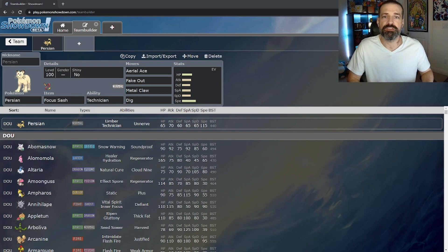Now that we're a flying-type Pokémon, we have to look at the weaknesses we just inherited. Flying only has three weaknesses: electric, ice, and rock. Thankfully Persian has a diverse move pool with counters to each of those typings already in it, which you can see on this Persian right here.